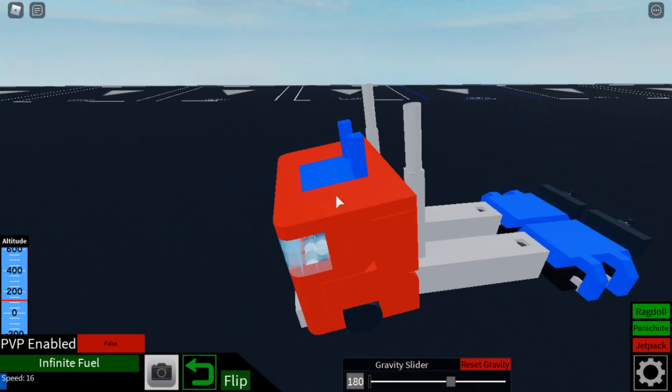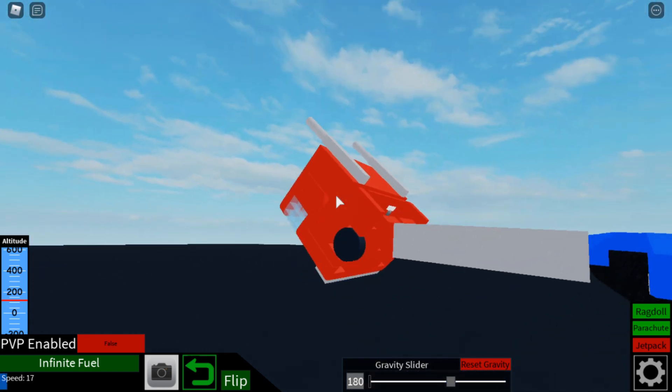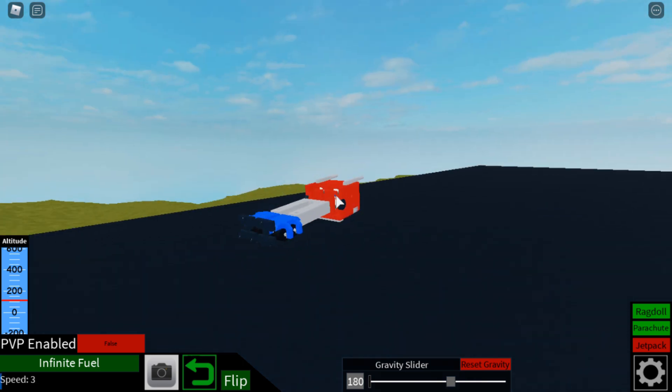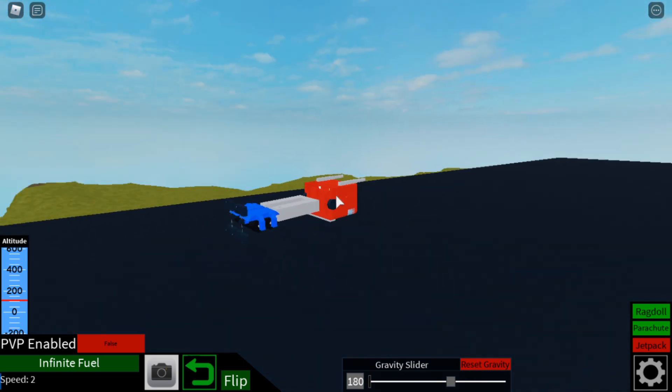Now if we want to transform, we just press Q and hold it down to make the head go down. We also have the landing gear on the back — let's put that down — and now we use the pistons to make the feet come up.